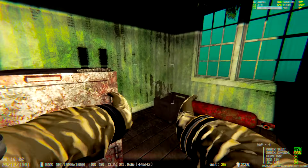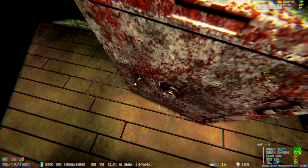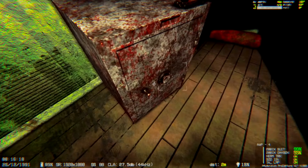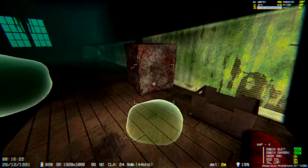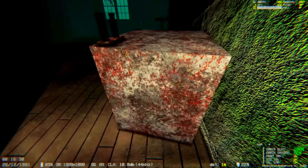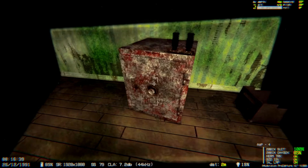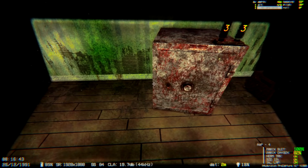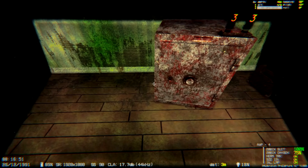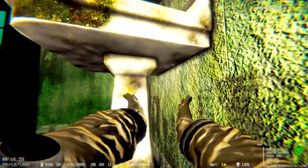When you hover over stuff, it doesn't tell you what it is. On the top it tells you depth, heading, pitch, roll. Let's go upstairs. There are a whole bunch of other rooms up here. There's a big old safe — is that an auction item? Can I break the safe open? There's something behind there — mystery can. We hover and don't see it again. I think it said mystery can. I see the number three three two.